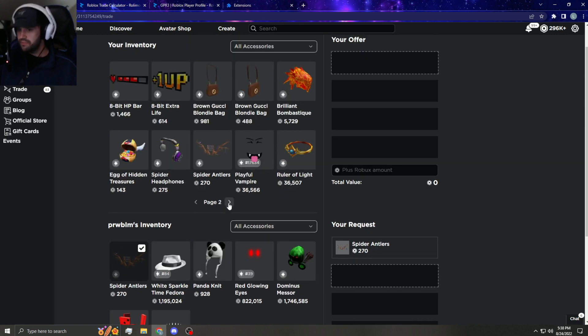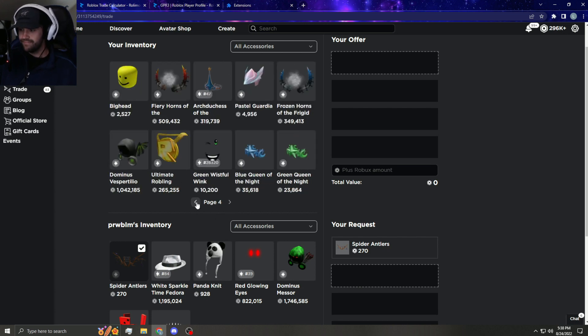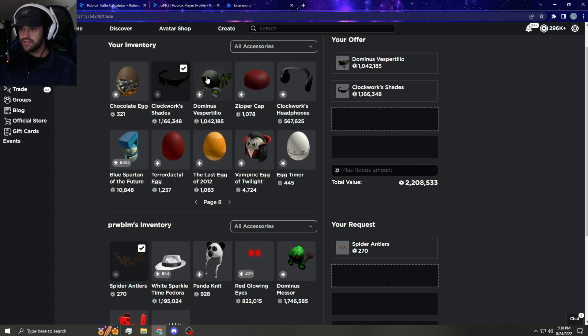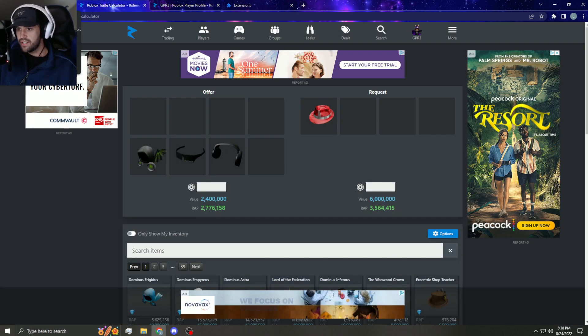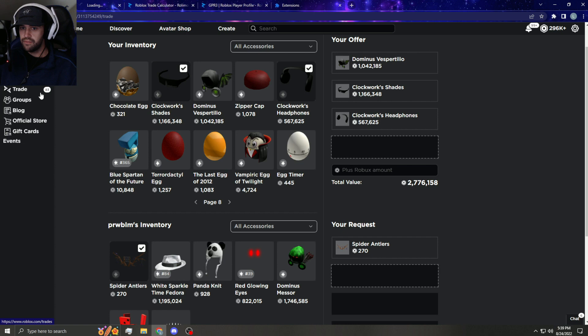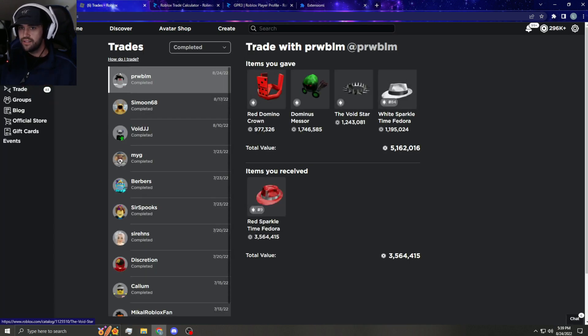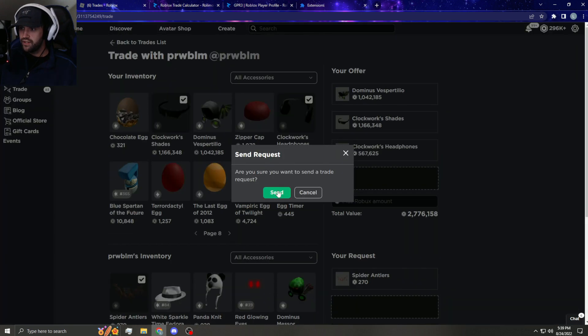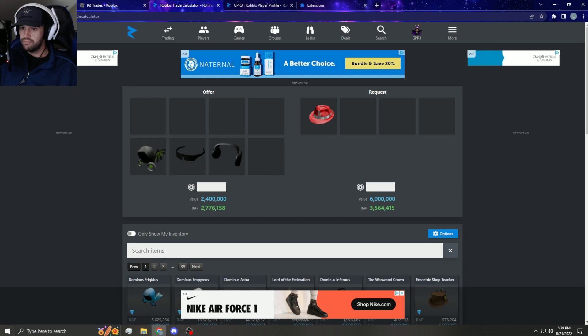Now this is probably a bit too much for this, I'm not gonna cap, but I'm just gonna get it and hold it so it is what it is. Where the heck's clockwork shades — there's clockwork shades and there's clockwork headphones, that's what I have to give: vesp, clockwork shades, clockwork headphones. Yeah, let me just double check this trade though. I always make sure I didn't double send anything because you don't want to accidentally send someone something you already sent and then they might not send it back.